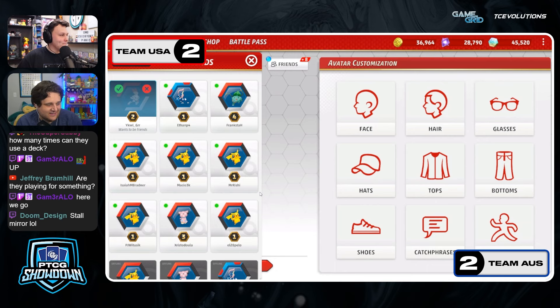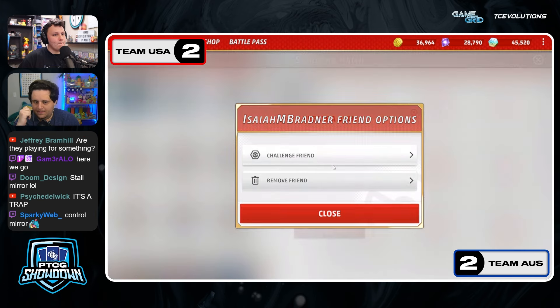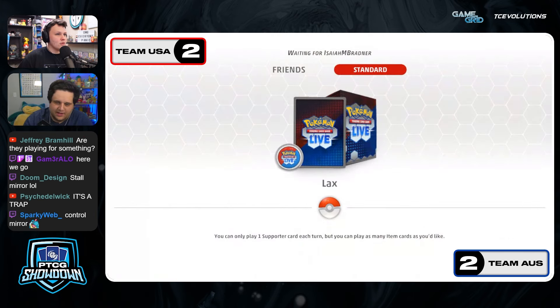They did it! Australia predicted correctly — dang, that's crazy. TBS is not going to be pumped when they see Natalie type 'second' in the comms. They discussed it and ended up going first actually. I think Natalie was saying she wanted to play Guardy here, but James and Brent were going Lax — pretty confident in Lax. She said yeah okay, we'll just go with that.